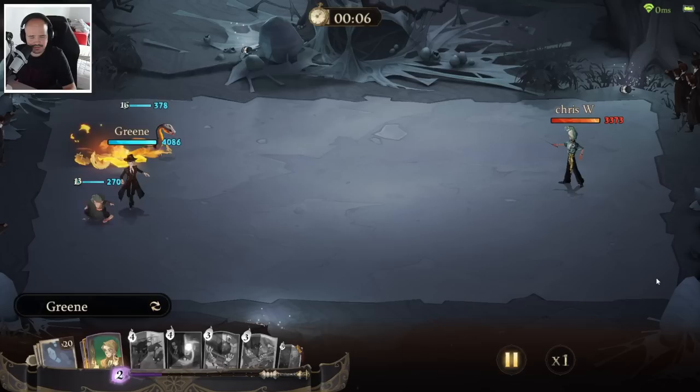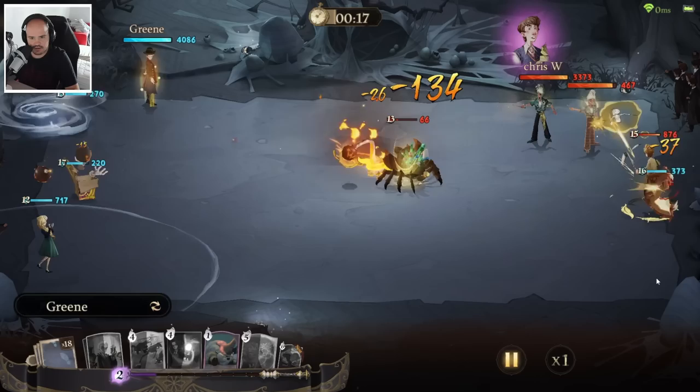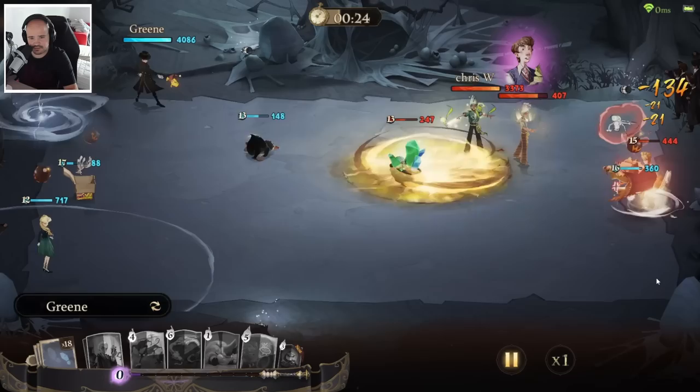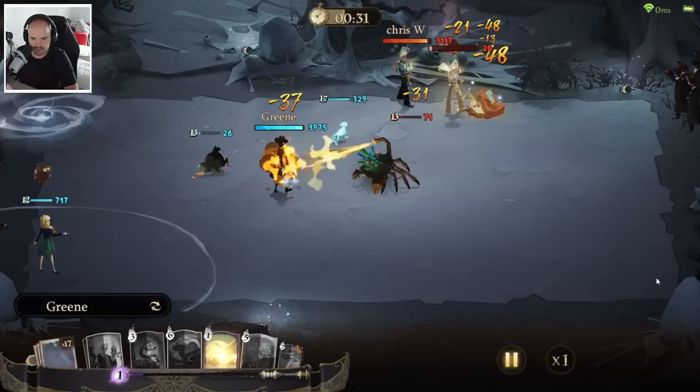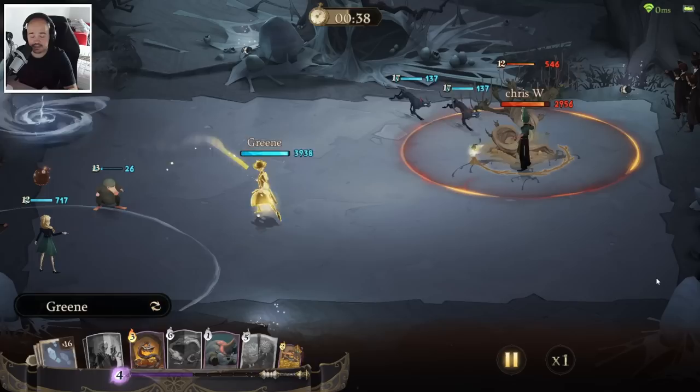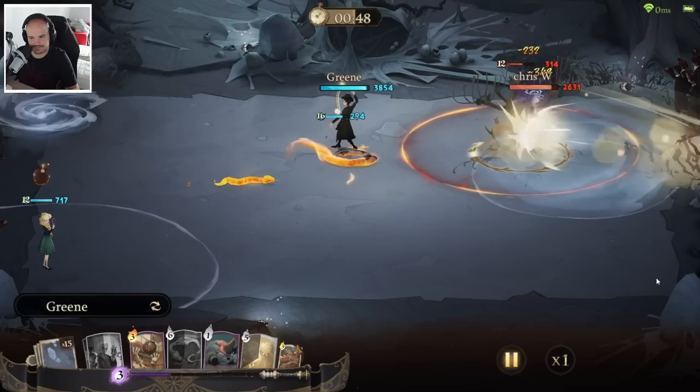So it's again against Chris W. It's harder to find enemies sometimes. He tried to build a counter deck — very obvious that he tried to do it. Neville can be very hard to deal with. I almost killed his crab, but then he healed the crab up again, so I wasted Incendio because the crab just stayed alive. That was a huge misplay on my part. I tried to kill the crab as fast as possible. But yeah — Whomping Willow, the crab, the healing, and then Norwegian Breach Spam. You don't want to see all of those combinations.